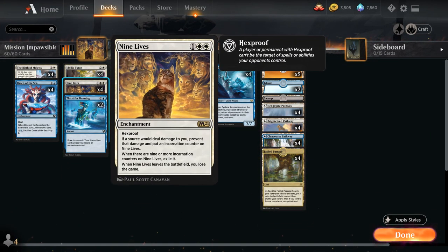9 Lives is a 3 mana enchantment with hexproof, saying if a source would deal damage to you, prevent that damage and put an incarnation counter on 9 Lives. When there are 9 or more incarnation counters on it, exile 9 Lives, and when it leaves the battlefield you lose the game.